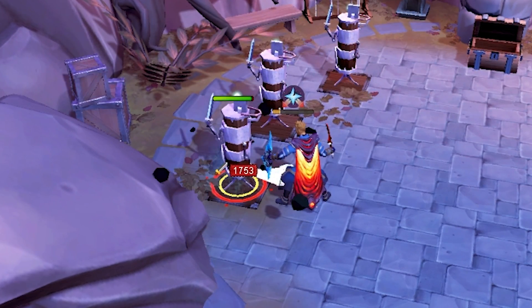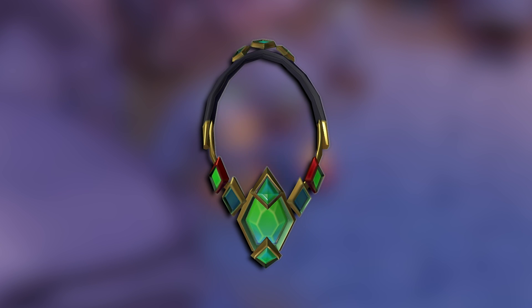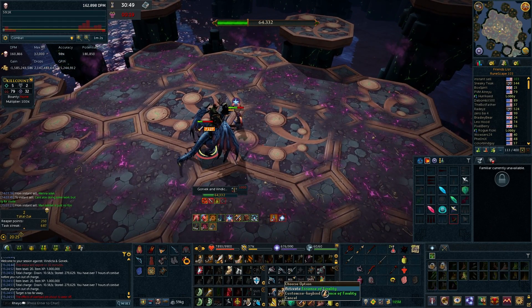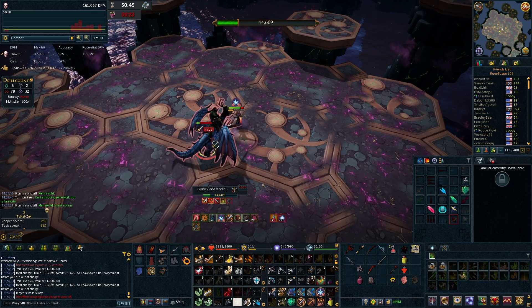Until they released the Essence of Finality, which stores the weapon special of any weapon you place inside of it, allowing you to cast a special attack with your highest tier gear. Even still, melee has had very limiting options compared to ranged and mage. The weapon specs just weren't there either due to high adrenaline cost or low damage output.